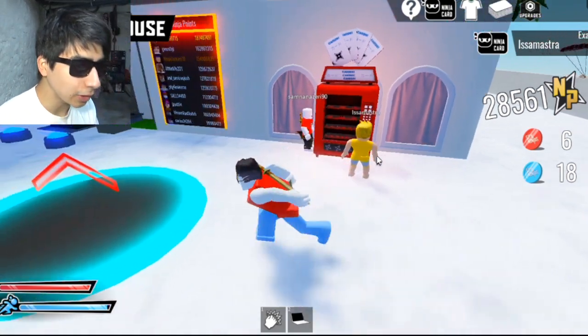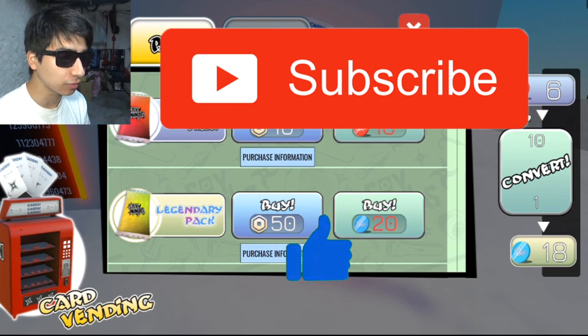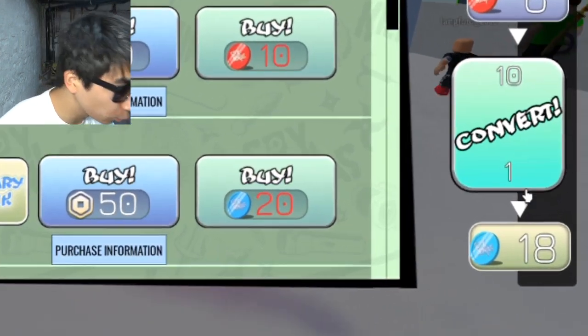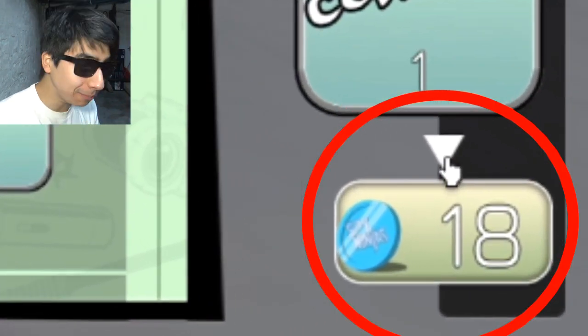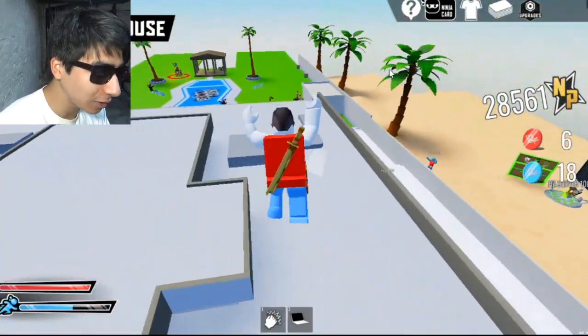What is up guys, in today's video we're going to be opening a legendary pack in Spy Ninjas vs Project Zorgo in Roblox. But as you can see, I'm missing some blue legendary coins — two to be exact — so I need to get 14 more of these red coins.